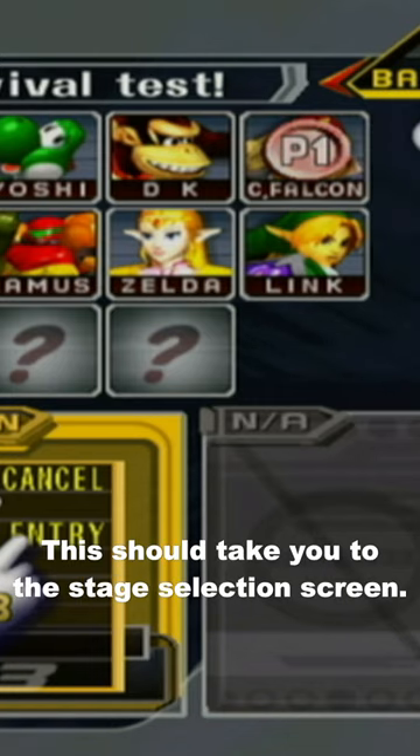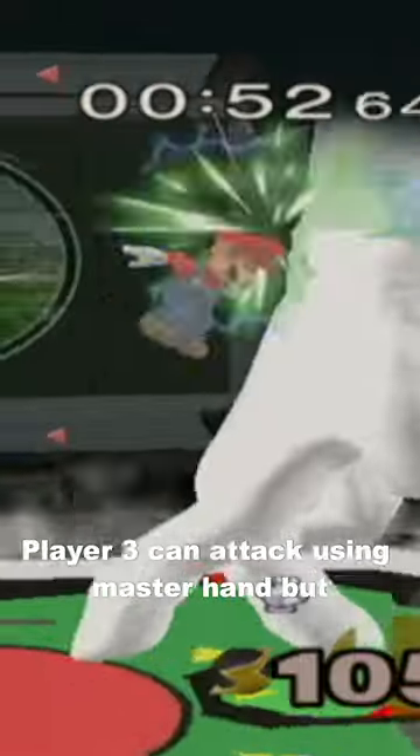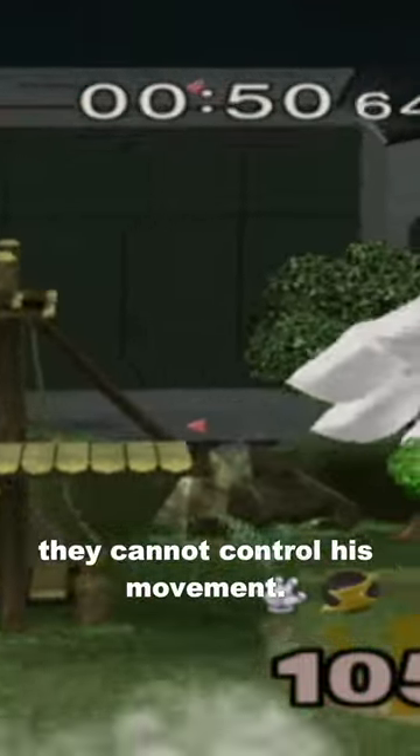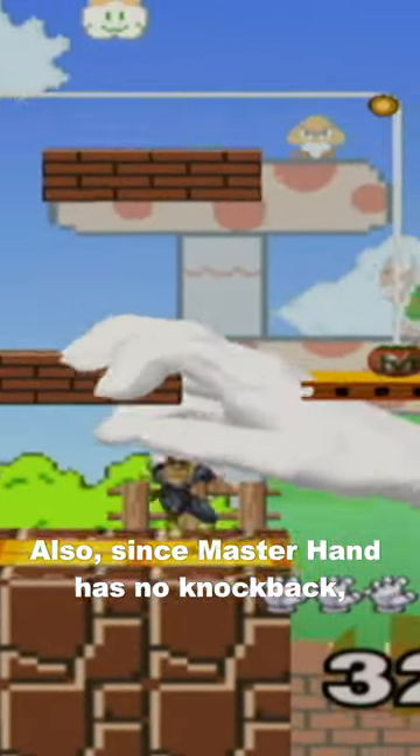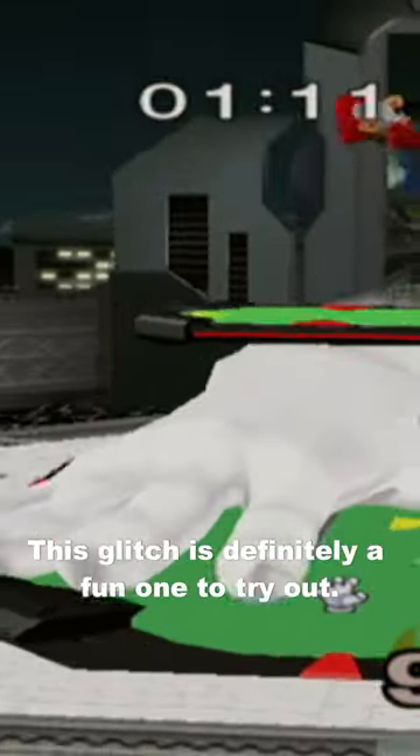This should take you to the Stage Selection screen. Select a stage and Player 3 will now be Master Hand. Player 3 can attack using Master Hand, but they cannot control his movement. Also, since Master Hand has no knockback, it's impossible for Master Hand to lose. This glitch is definitely a fun one to try out.